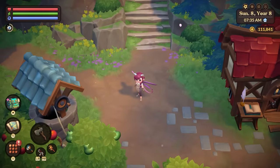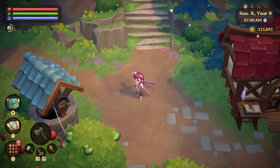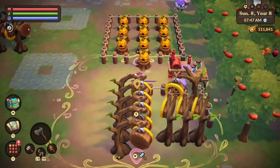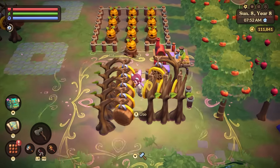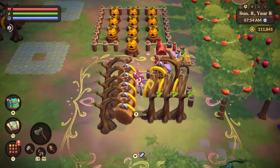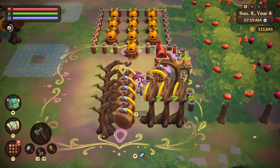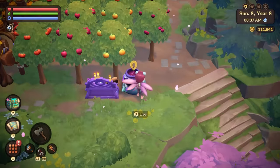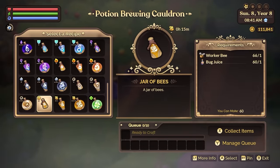So let me show you a neat little trick that helps you get hundreds upon hundreds of bees in a matter of minutes. What you want to do is have a whole bunch of propagation hives put together so that we can actually capture and catch a bunch of bees. I have nine of them set up here but you can add more if you want. So how do we capture bees? Well you're going to want to come over here and go to your potions and you want to craft yourself the jar of bees.